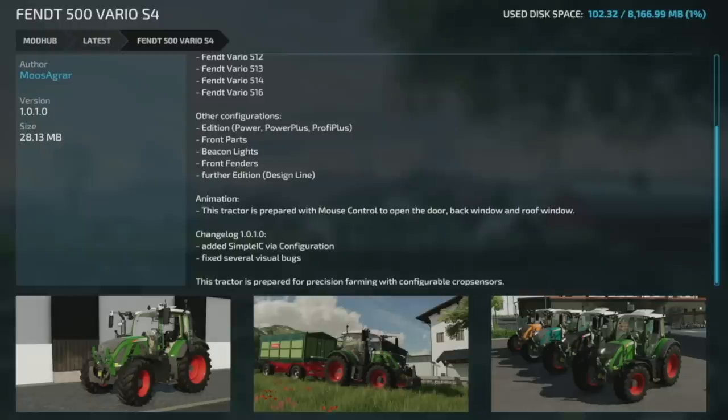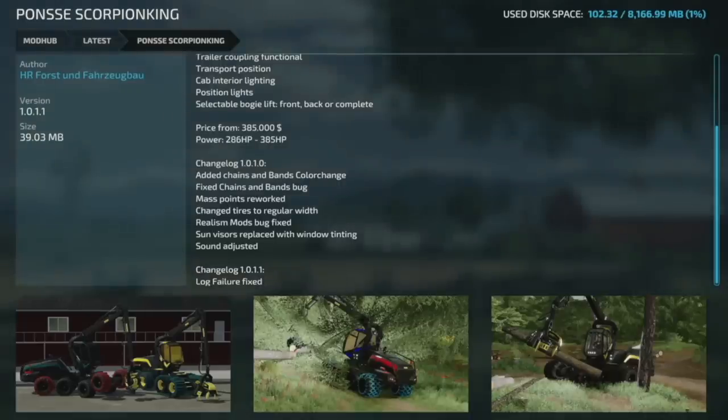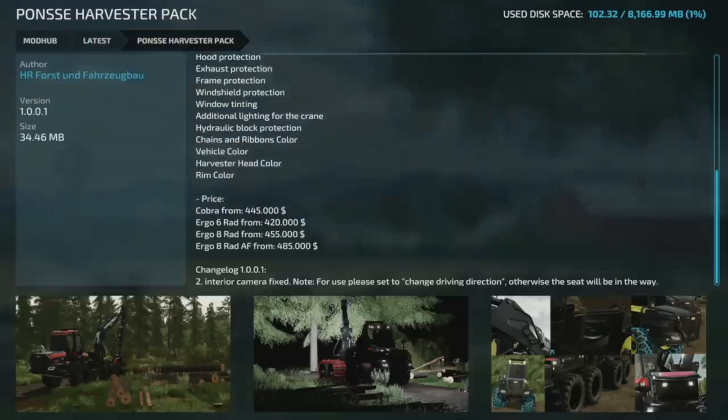There's also an update to the Fendt 500 Vario S4 to version 1.0.1, adding several IC configurations and fixing several visual bugs. The HR Forest Ponzi Scorpion King got updated to version 1.0.1.1 with a log failure fix. And there's an update to the Ponzi Harvester Pack to version 1.0.01 — the interior camera has been fixed. Note: set the change driving direction, otherwise the seat will be in the way.